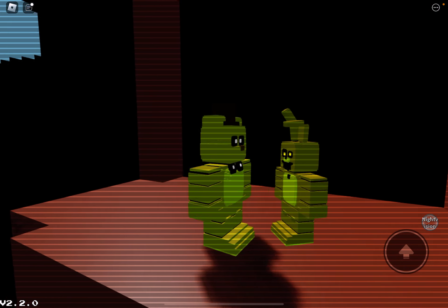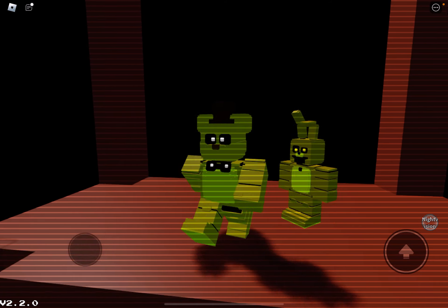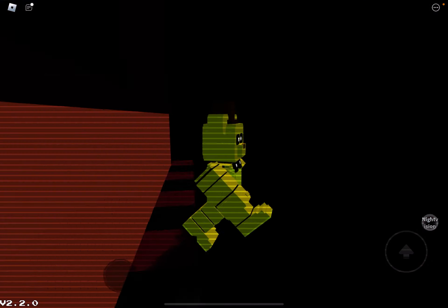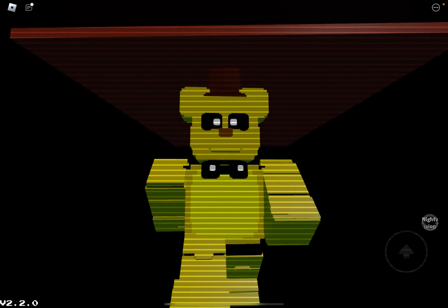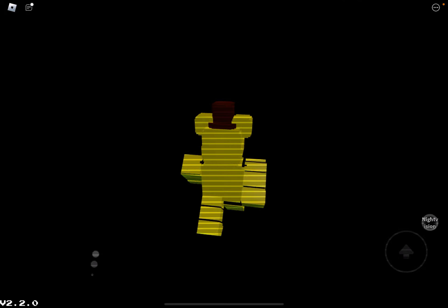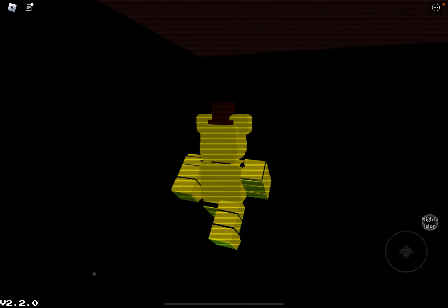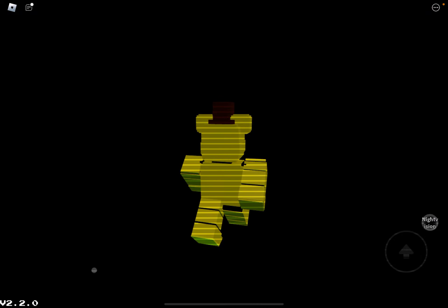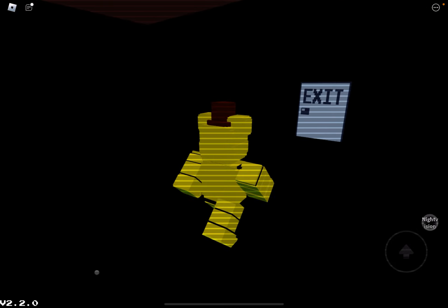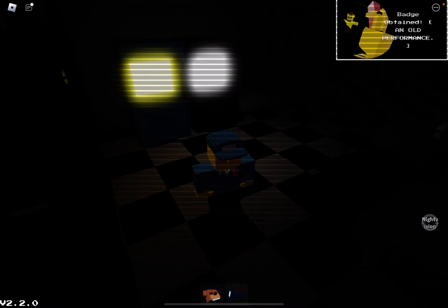Honestly, he kind of looks crazy. Last time I did it, I was so confused on what I was supposed to do here. But I found out now — you're basically just supposed to go through this. And once you make it here, you just got to keep going forward until you get to the exit. Once you exit, you get an old performance badge.